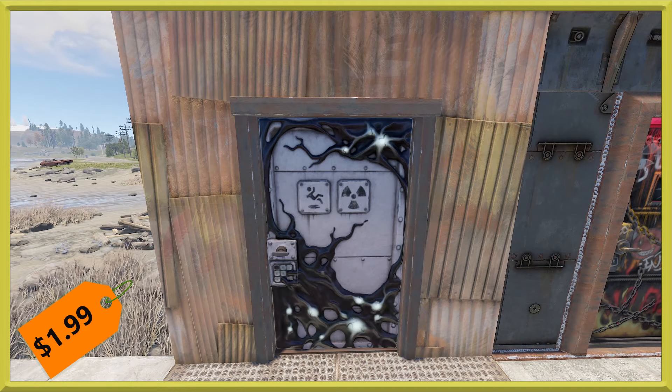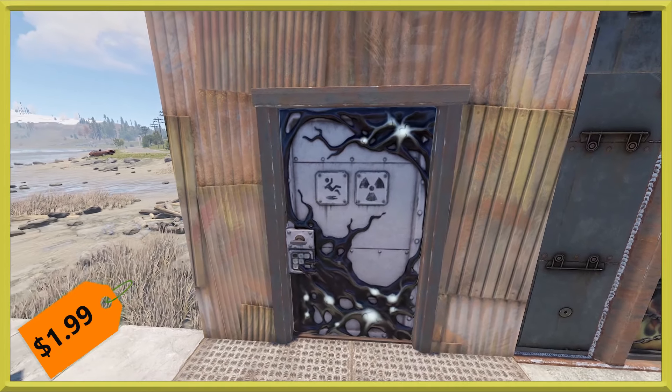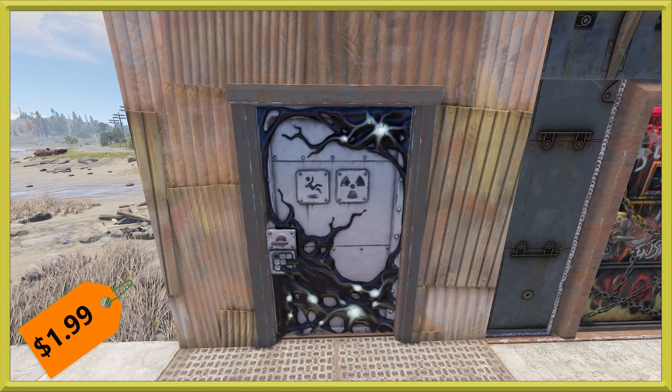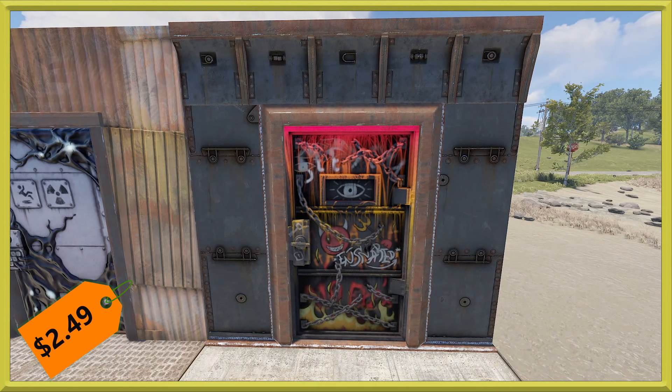Next we've got a continuation in the quarantine set with the quarantine door. This has a very Venom theme to it, and it's been a very popular set with a few items that have come out. It's definitely cool to see a deployable make it in this time. It's going to run you $1.99 to pick it up.